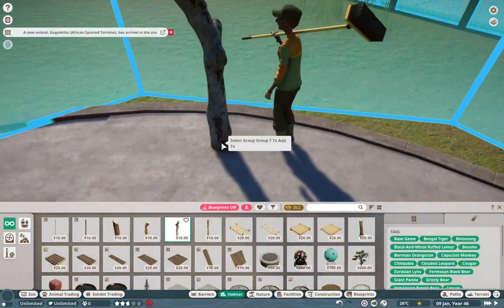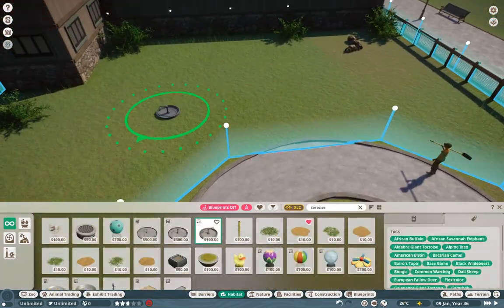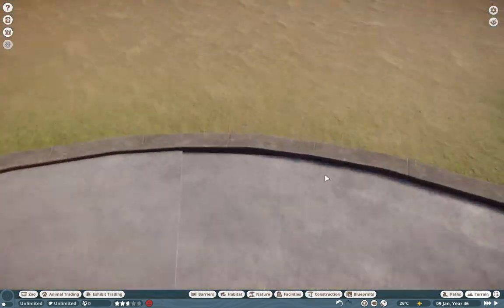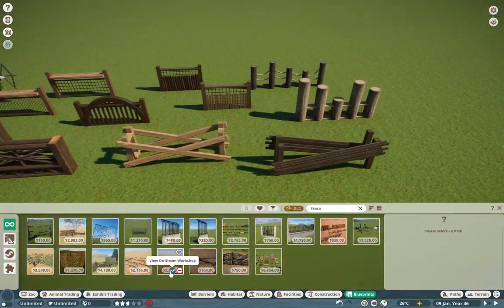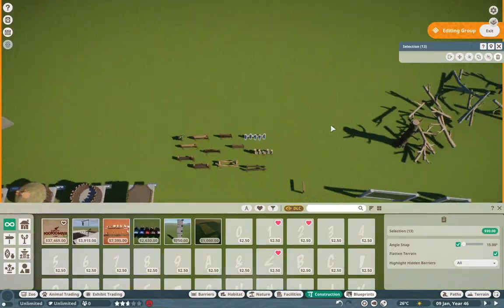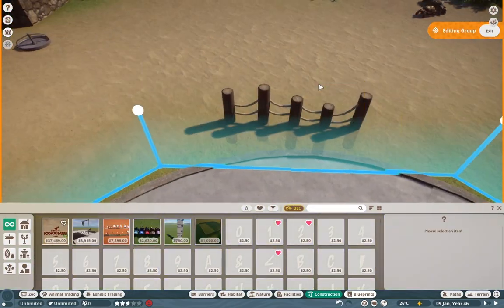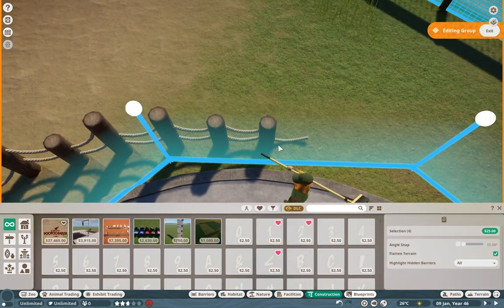Today I really wanted to work on an African Sulcata tortoise exhibit. This is essentially just a mini exhibit that's going to go right on the side of the entrance queue for our primate island cruise. Oftentimes when you actually do see Sulcata tortoises, they're more so found in these kind of dirt pits. This one is loosely based off of the Stone Zoo one.